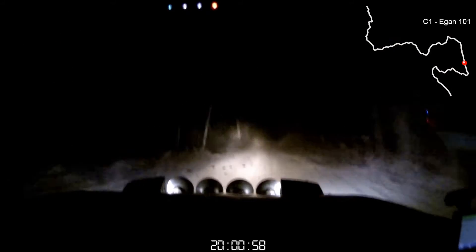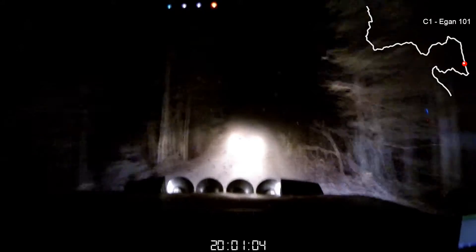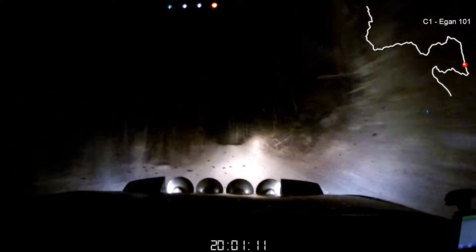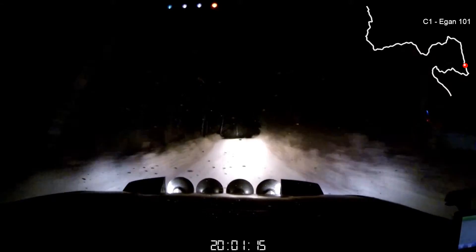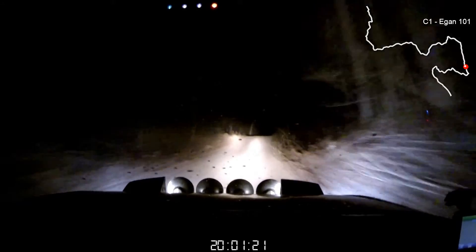Into left 4. Right 5 short. Left 4. Right 5 short. Left 4 and left 4. Into crest. 60. 60. To crest right 6 plus. 70. 70. To a right 6 plus, tightens into crest. And left 6 short over kick and crest. 80.